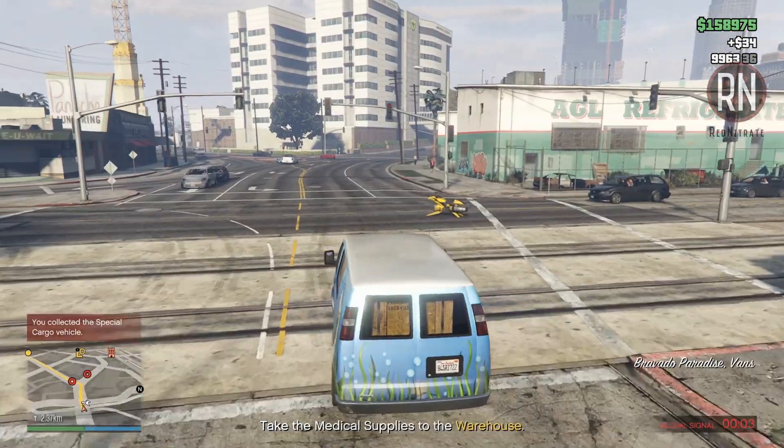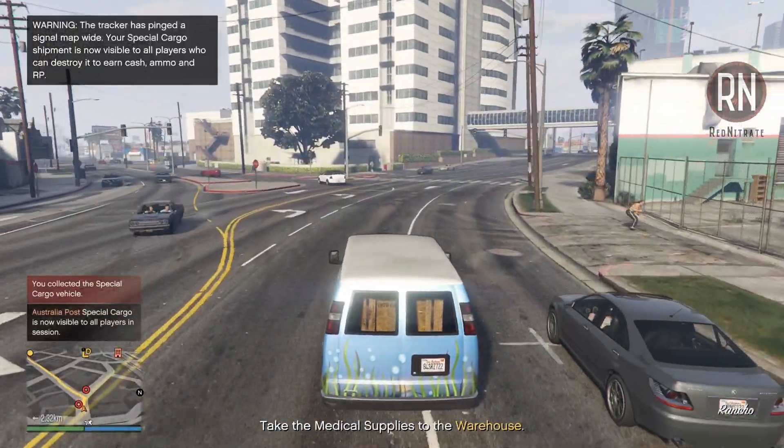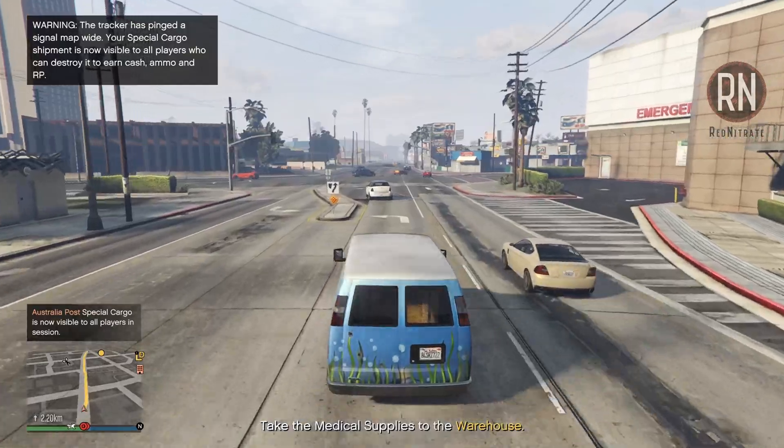Granted, you can avoid the cooldown timer altogether if you own multiple warehouses and select a different property to source cargo for on each run. But either way, it's going to work out quicker collecting three at a time.